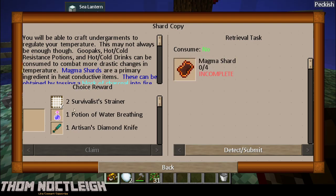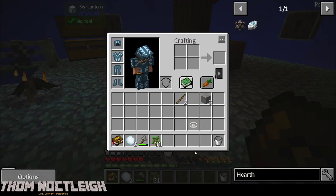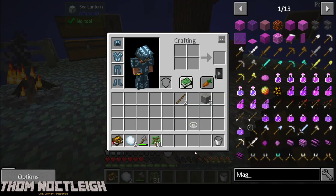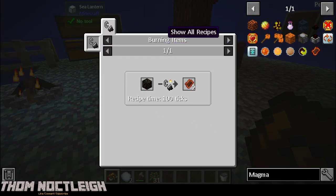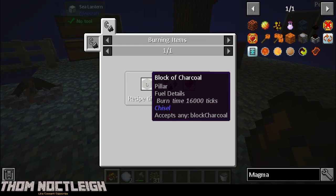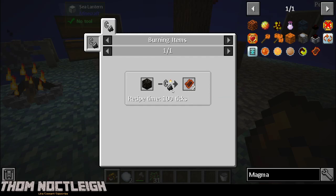Shard Copy - just looking for us to get the Magma Shard. Let's check the Magma Shard. A block of charcoal - I think we can do that. You burn the block of charcoal and you get the Magma Shard.